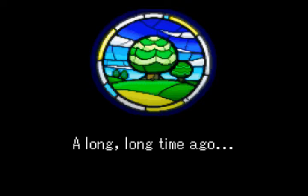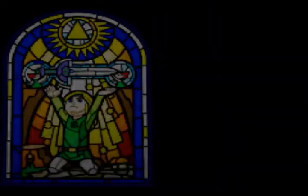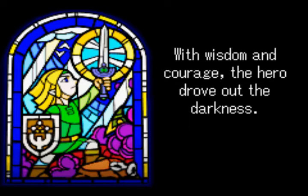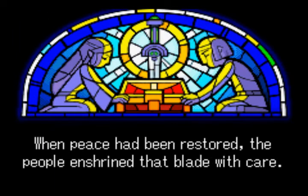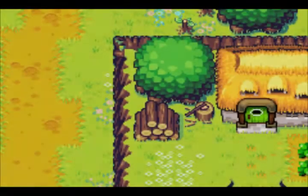We're going to look at this little scene right here, this is a cool one. 'A long, long time ago, when the world was on the verge of being swallowed by shadow. The tiny Picori appeared from the sky, bringing the Hero of Men a sword and golden light. With wisdom and courage, the Hero drove out the darkness. When peace had been restored, the people enshrined that blade with care.' And that is the backstory. Pretty cool if I do say so myself.